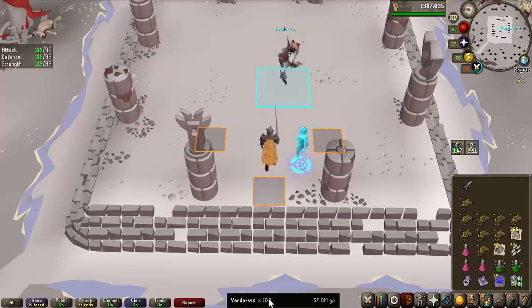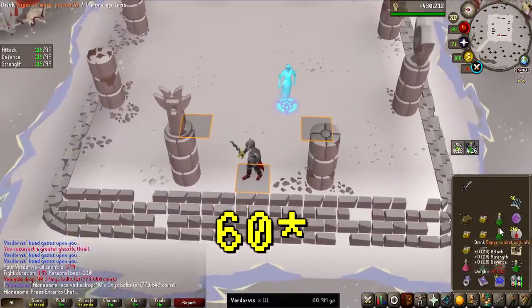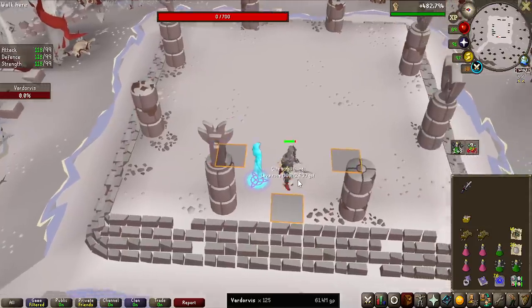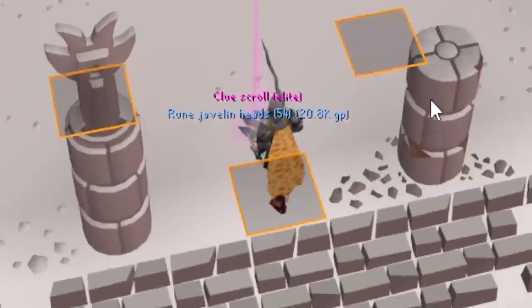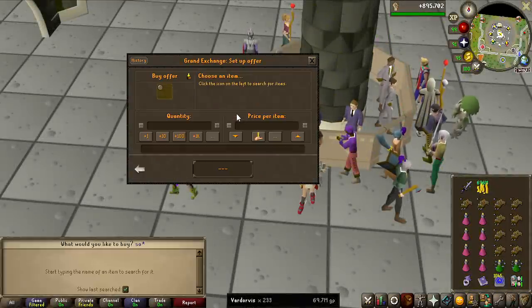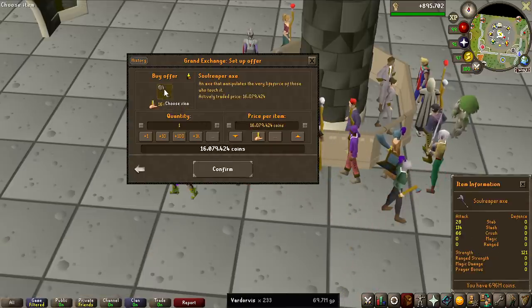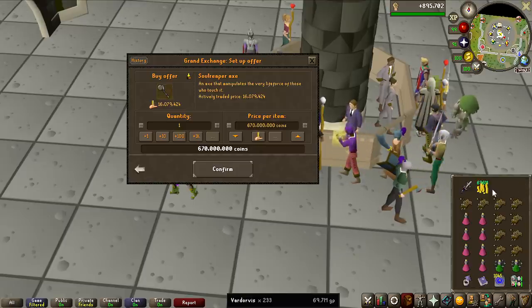That is 570K per kill. We got a perfect kill giving 50% more loot on some Onyx Bolts, and the first hard Clue Skull and first Elite of the grind. Good morning everyone — it is now day 2 of the grind and I have been keeping a close eye on the price of the Soul Reaper Axe, as it is the best in-slot weapon for Vardorvis. It seems to have finally stabilized around 670 million GP, so it's quite a lot of money.